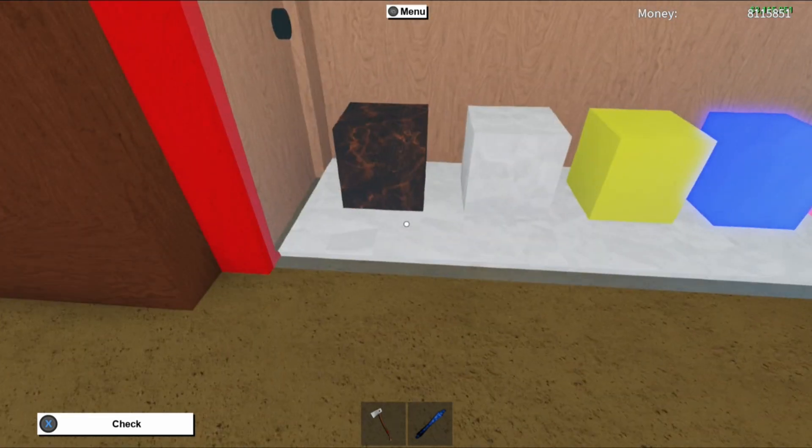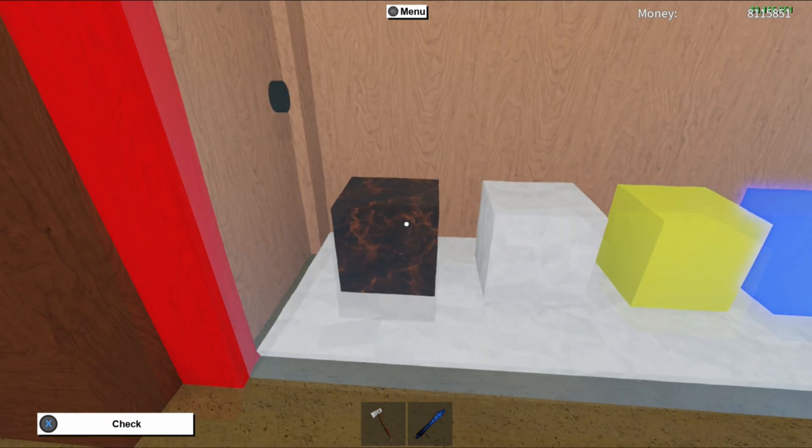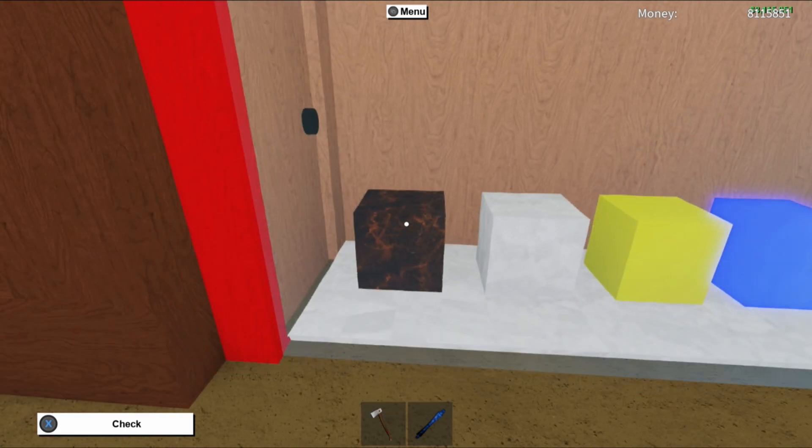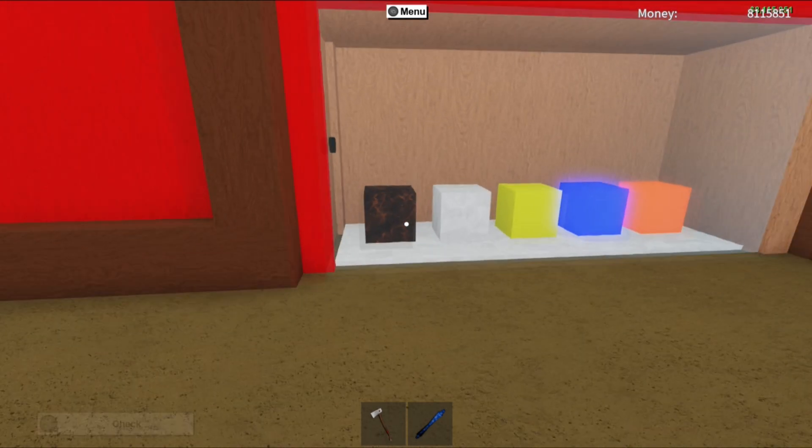Let's start with the Spookwood. The Spookwood currently sells at a log price of $19 per unit and it sells for a plank price of $54 per unit.